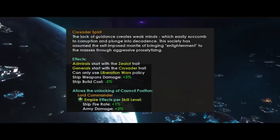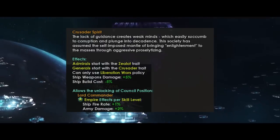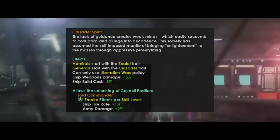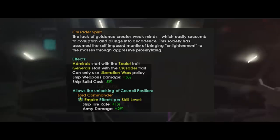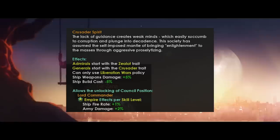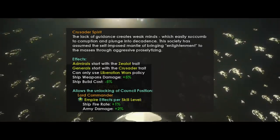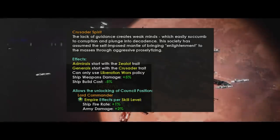This is a war civic which, unlike most war-type civics we have, is not useful for expansionist conquer-everything empires. The entire idea around Crusader Spirit is not being religious — hence you don't need to be spiritualist to take it — but more a fanatic towards proselytizing your ethos to others. After all, they were converting people to their moral values on their planet; why would they stop when they got into space? The flavor text reads: 'The lack of guidance creates weak minds which easily succumb to corruption and plunge into decadence. This society has assumed the self-imposed mantle of bringing enlightenment to the masses through aggressive proselytizing.' The effects: Admirals start with the zealot trait — no idea what that does, but it sounds pretty good.